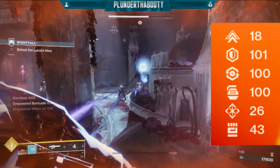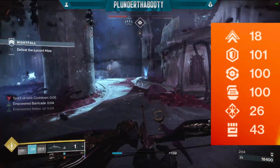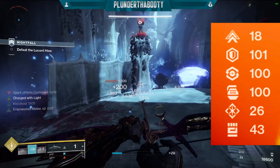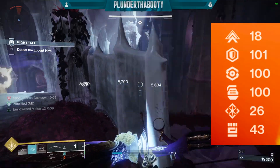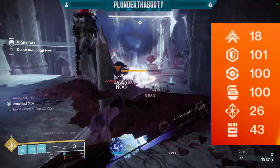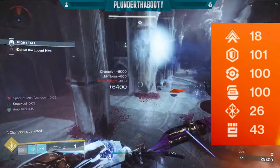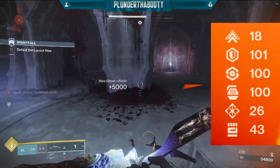That means we have 4 stats left: mobility, resilience, recovery, and discipline. The 6 stats are grouped into two sections — the top 3 (mobility, resilience, recovery) and the bottom 3 (discipline, intellect, strength). When you get a high spike in the top 3, your second high spike will be in the bottom 3 and vice versa. If you get a high spike in the bottom 3 — like discipline — it will force the second high stat to be in the top 3: either mobility, resilience, or recovery. So let's force Destiny to give us the spikes and stats we want.